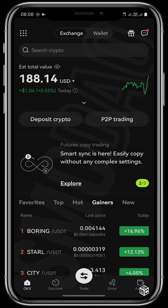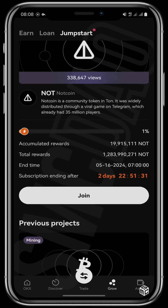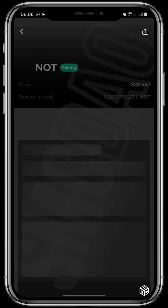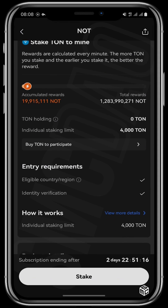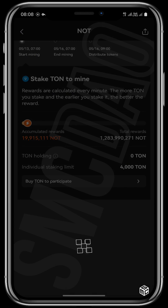Now we'll move on to staking to get NOT. Tap on grow and then on jumpstart. As you can see, the event has already started and will be going on for three days. Tap on join to mine your NOT coin. On this staking page you can scroll all the way down to properly understand what the staking is about, and once you have done that, tap on stake.